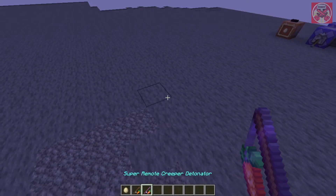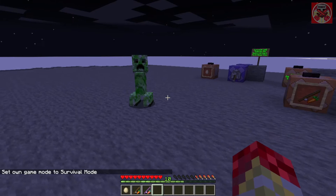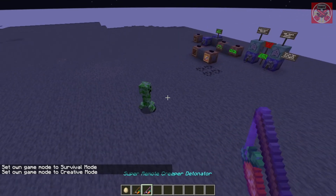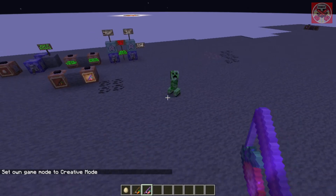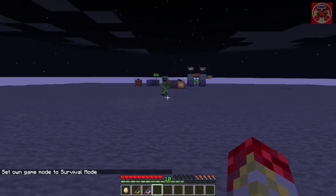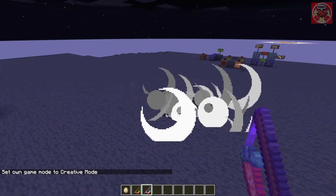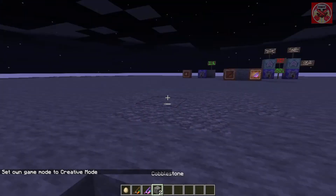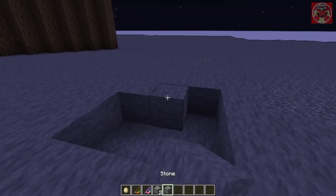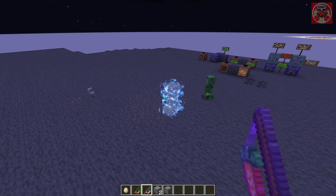Now I'll show you the super remote creeper detonator. This is a very interesting one. Let me lure the creeper away from the command block so it doesn't explode anything. When you use this one, it's not only going to make it explode, but it turns them into a charged creeper and explodes them that way. With the super remote creeper detonator you can basically make them explode even bigger, just by first turning them into a charged creeper and then exploding them. If you want a bigger boom, then this is the way to do it.